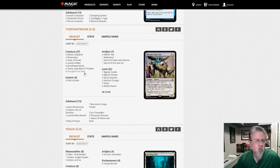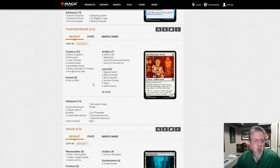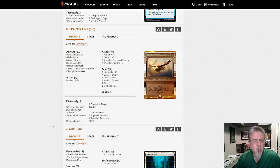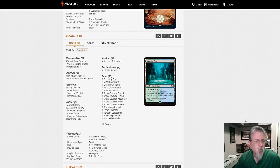Another Eldrazi and Taxes deck — Eldrazi Displacer, four Thought-Knots, four Flicker Wisps. This is the Flicker Eldrazi and Titan style deck we saw earlier, slightly different focus but definitely the same idea.